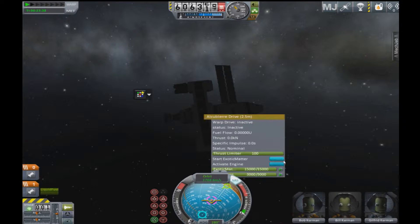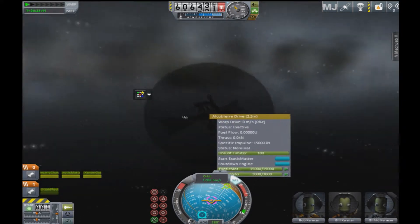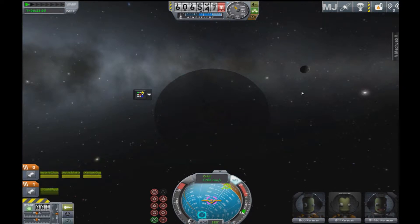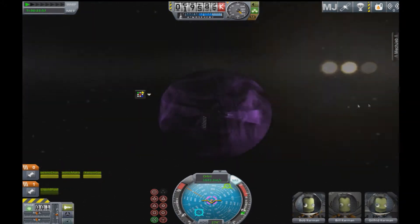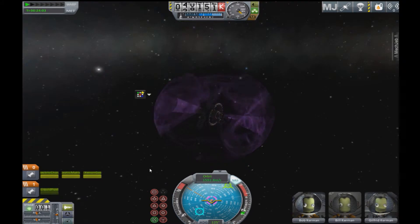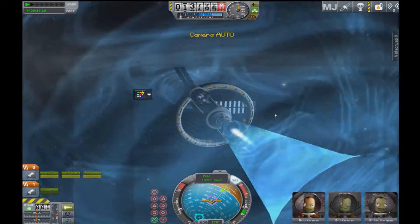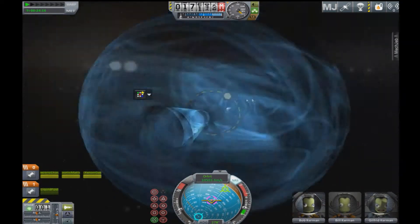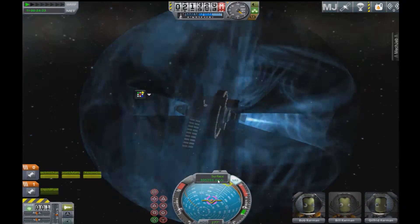Let's just give this a try. Let's activate the engine in three, two, one, go. Just starting exotic matter. See — look how far we're going away and the throttle is not even started yet. I think we're going — it's hard to tell the speed that you're going because this orbit readout is not actually your speed.